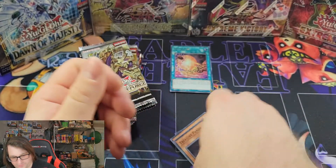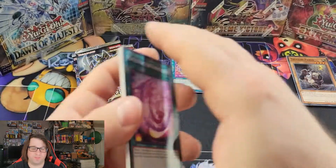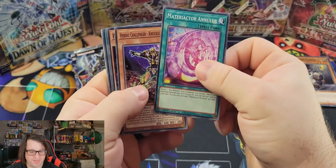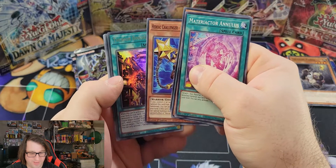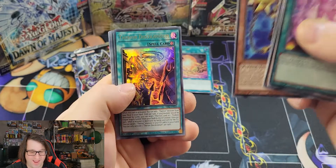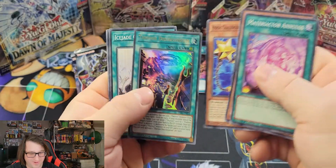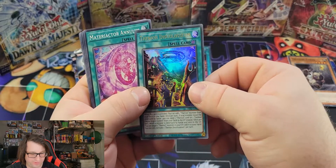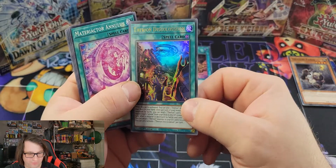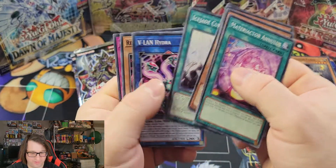We also got Smile Universe. Moving on to Dimension Force — definitely check out Astros World, he has some great products, not just mystery boxes, he sells a bunch of different TCGs on his website (link in the description). We got Therion Discoliseum — very nice. I'm not sure if it's still very good competitively, but when it was released it was a pretty decent card for the Therion Archetype, so nice to get an Ultra Rare there.